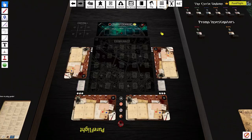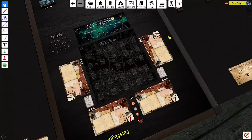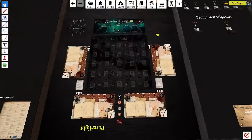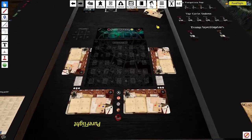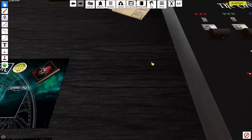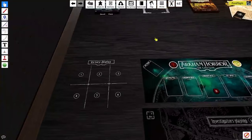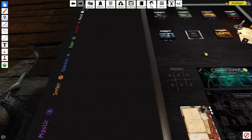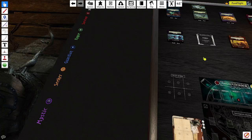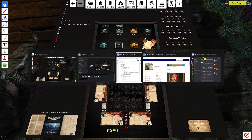You use WASD to move around. With the mouse, left-click is select, right-click grabs the table and pivots it. The mouse scroll button is a click-and-drag move. To get an overview of the table, hit the spacebar and that brings you back to center.